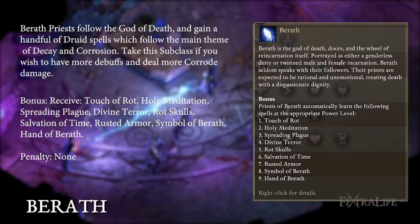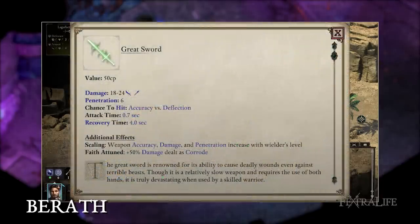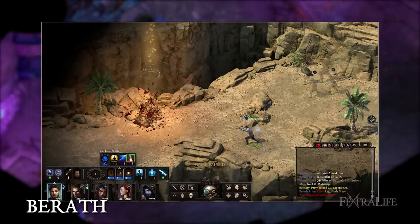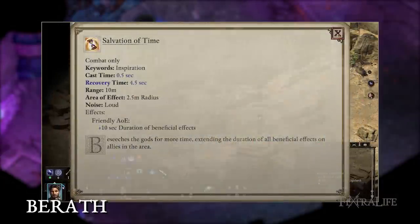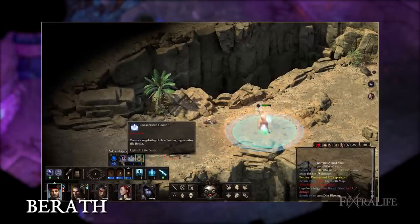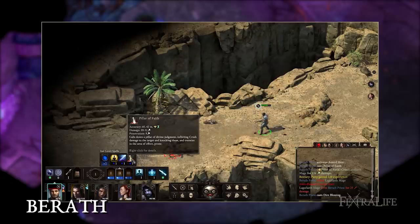Berath. Berath priests follow the god of death and gain a handful of druid spells which follow the main theme of decay and corrosion. Take this subclass if you wish to have more debuffs and deal more corrode damage. Berath priests gain a greatsword for their spiritual weapon, as well as a number of druid spells. The spells mostly debuff in an area or deal corrode damage in an AoE. However, they do gain Holy Meditation and Salvation of Time. The greatsword does considerable damage that scales with your level, as well as plus 50% corrode damage. Consider taking this subclass if you wish to be more offensive or plan on using greatswords.